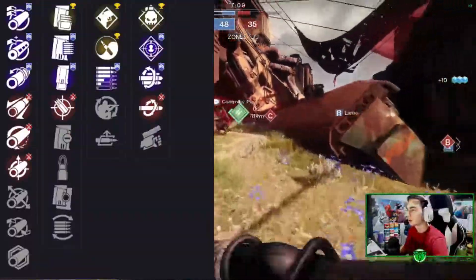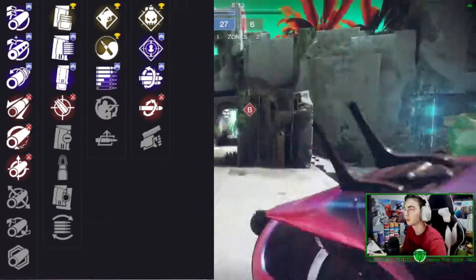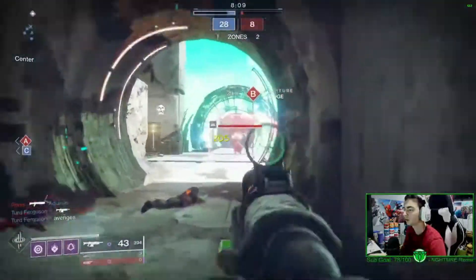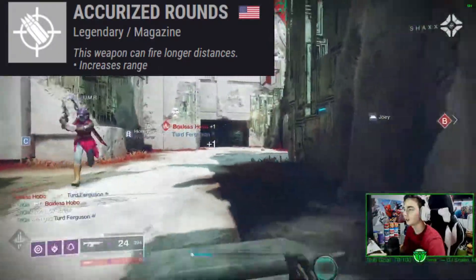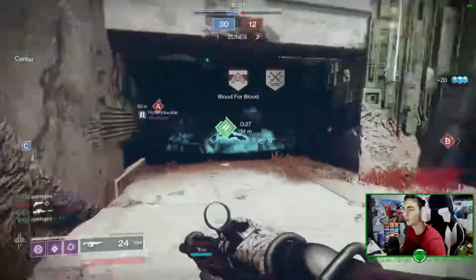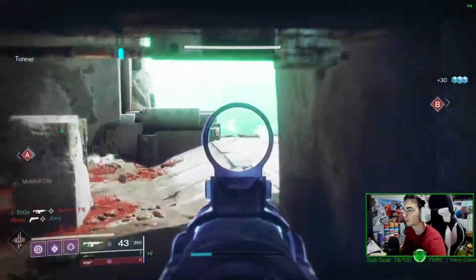All the rolls for this gun are on the screen right now. For the first slot, you either want Extended Barrel or Hammer-Forged Rifling — Smallbore could be good as well. For the second slot, you want Accurized Rounds. That's probably the only good one I'd use in the second slot. You could use Extended Mag or Tactical Mag, but I like having range on my autos, so I'd go with Accurized Rounds for PvP.